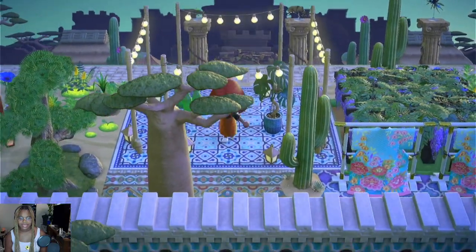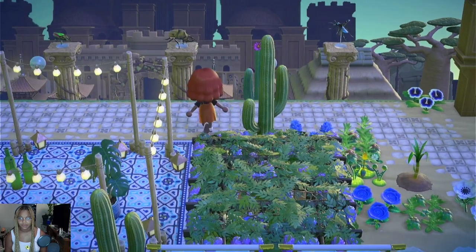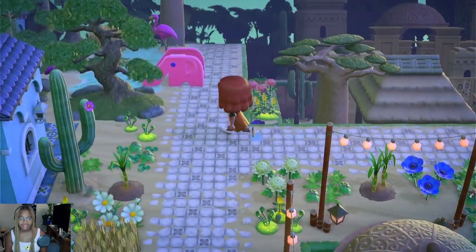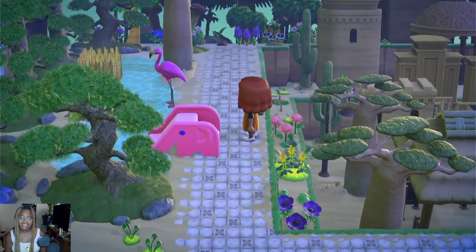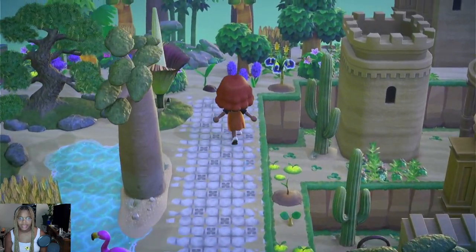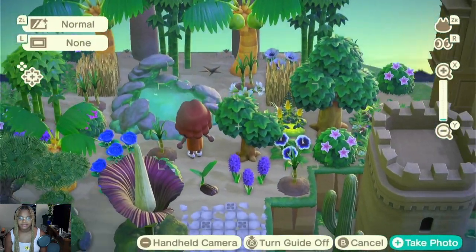These are just some filler areas — I didn't really know what to do and it's kind of random. I always wanted to use the elephant slide like this, so I just did it. And there's a flamingo.